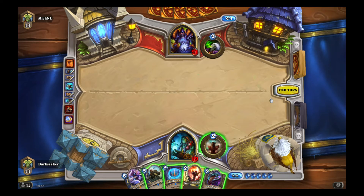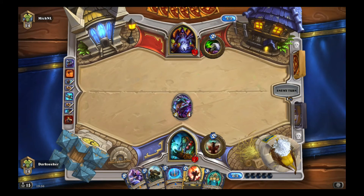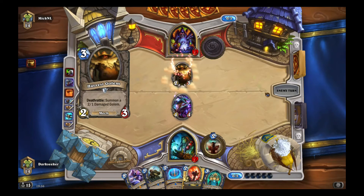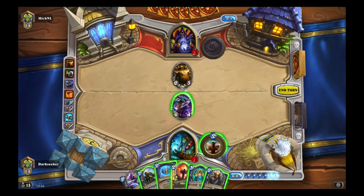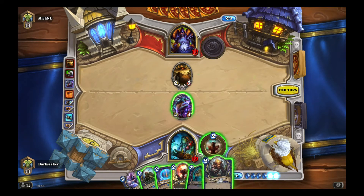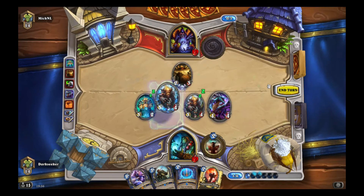Azadrake curve is pretty good. Tuskarr Totemic is pretty good — it's a 3/2 for three that summons a totem, and you usually hope for it to summon a Totem Golem, or a Mana Tide Totem, or a Flametongue Totem. Speaking of Totem Golem — there it is! With six mana here, and that is a Harvest Golem. Tuskarr Totemic gives us a Totem Golem and then we just put another one down and go face.